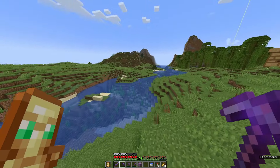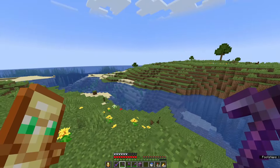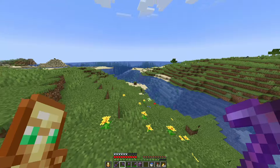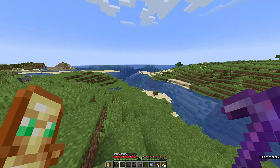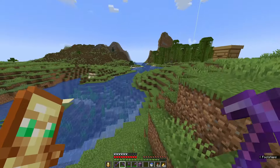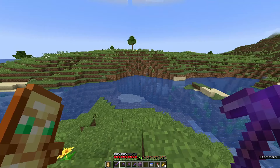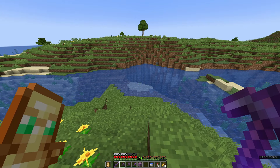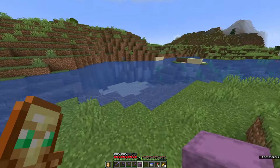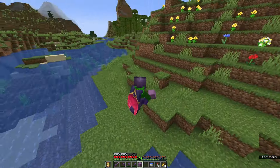I kind of want to build a city and I want to have this river going through the middle of it with a bunch of bridges going across. I think that'd be kind of cool. I'm not exactly sure how plausible it will be with this terrain, but I'll make it work. What I want to do in this video is just make a bridge, probably going across here.